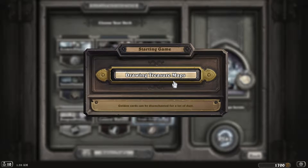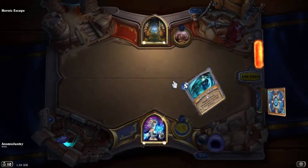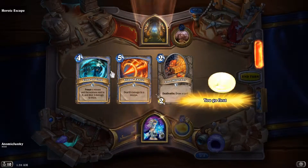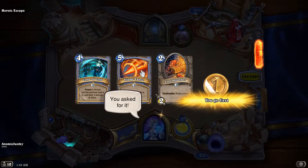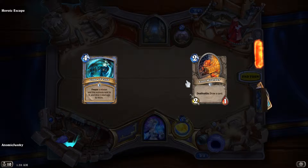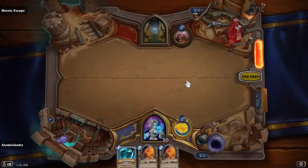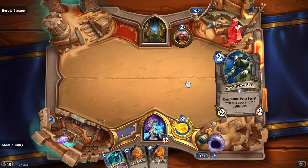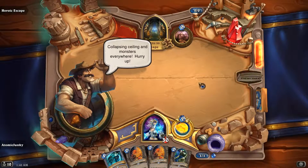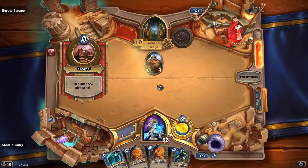The temple to survive the 10 turns. We are keeping here the Cone of Cold and the Loot Hoarder. This is quite good, so we need to make sure that we draw into Freezing as soon as possible.